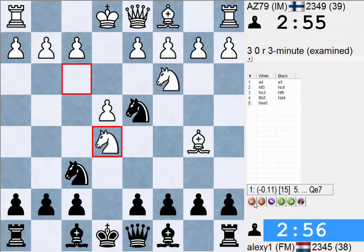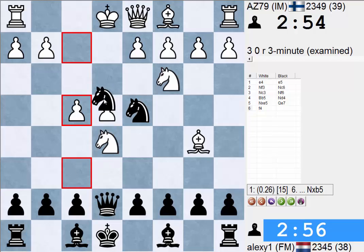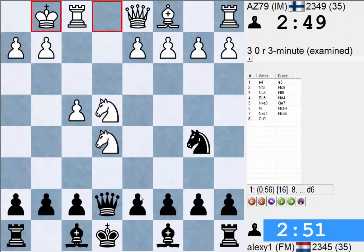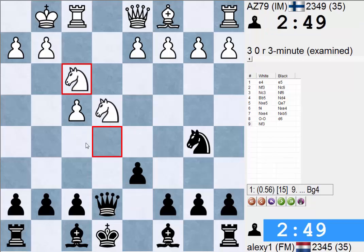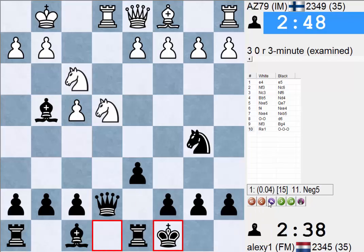For next time: Qe7, F4, Nxe4, Nxe4 maybe. Takes and then take there — D6 is coming, castle, D6, Nf3. I don't like this at all either, because Rxe1 is still coming. And it's again in the air. G4, Rxe1, and then castle is fine, I guess.